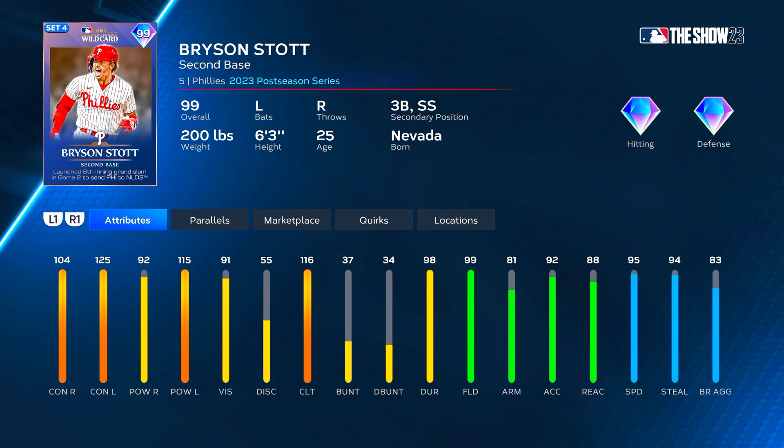Without any boost he would get up to 109 contact versus right at P5, then 125 and 120 versus left, 96 vision, 121 clutch, arm strength goes up to 86, reaction up to 93, and speed up to 99.